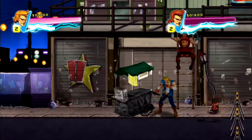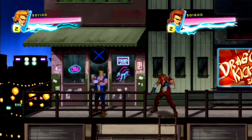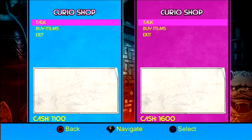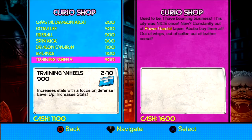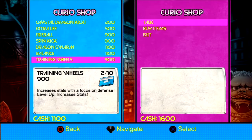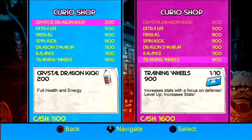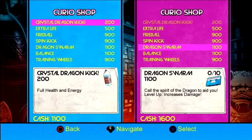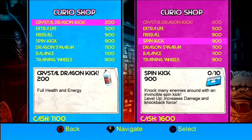Here's our tape. Oh, we're not going in the shop? This is just the curio shop — it's got an Asian dude, and you can buy tapes and extra lives. Training wheels focuses on defense. There's also crystals and dragon kick. Power Gambit's awesome.